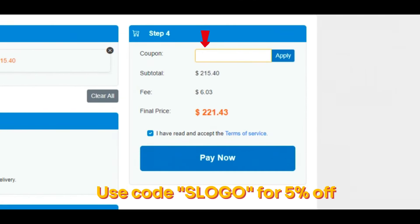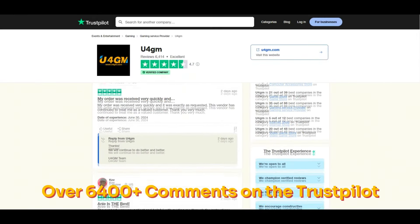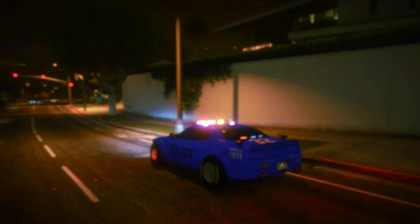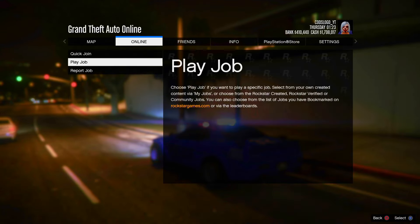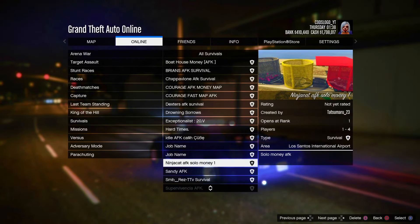If you want 90% of all shark cards, modded outfits, modded cars, and crazy things unlocked in GTA 5 Online, visit u4gm in the pinned comment and use code 'slowgo' at checkout. They have over 6,000 reviews on Trustpilot and are extremely trustworthy. Now let's get into the video.